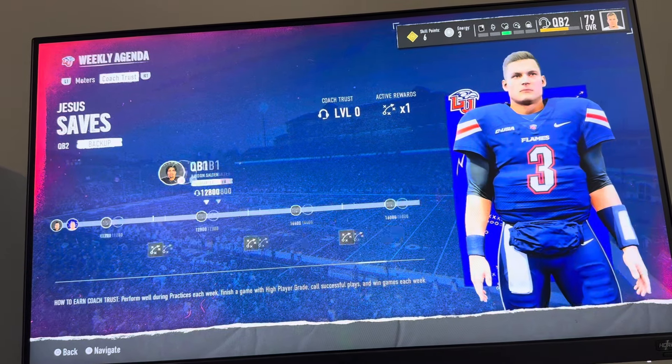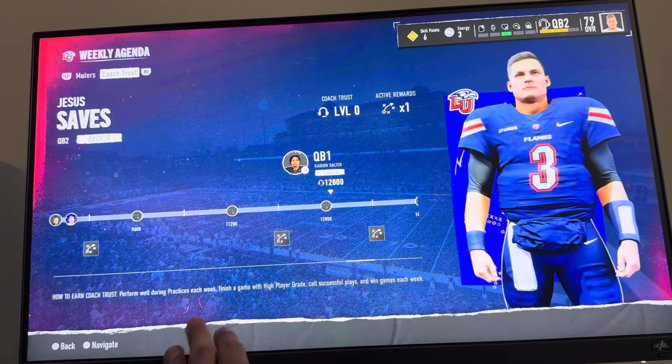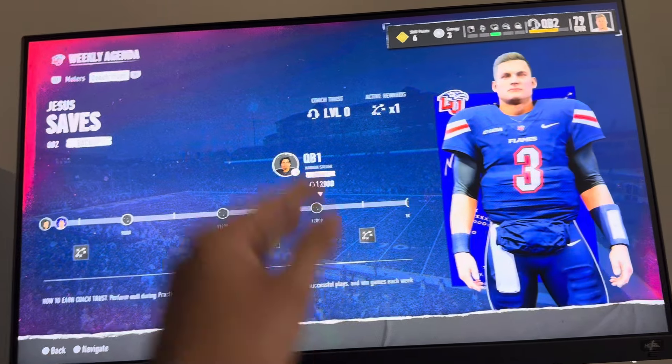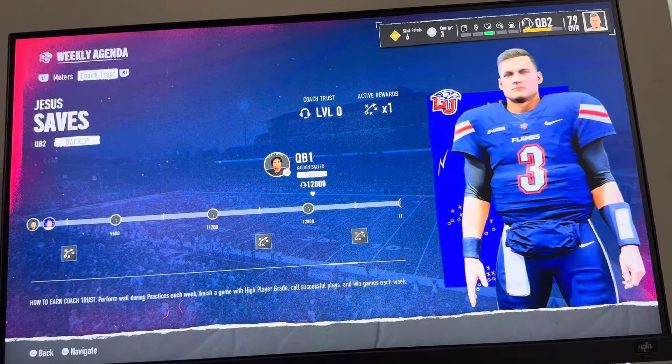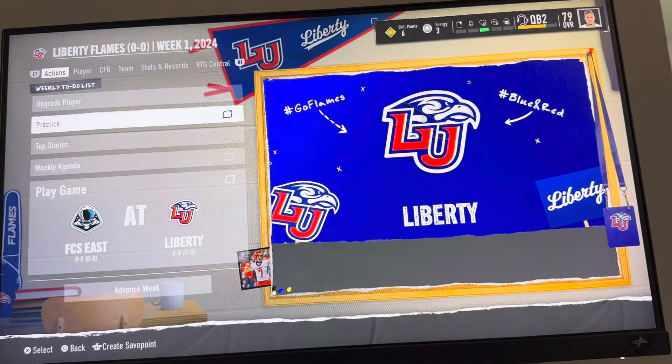You can get more active rewards and stuff here. So how to earn coach trust — there's a lot of ways. You can do well during the practices each week, finish each game with a high player grade, call successful plays, and win games. Basically just be a good player on the field. And you can also do good in practice.